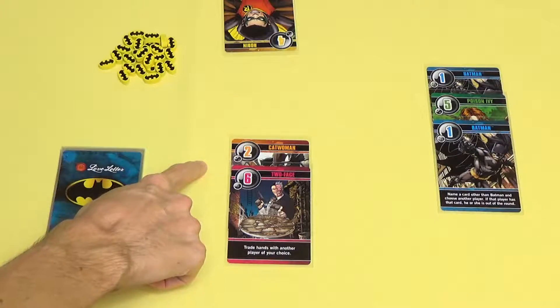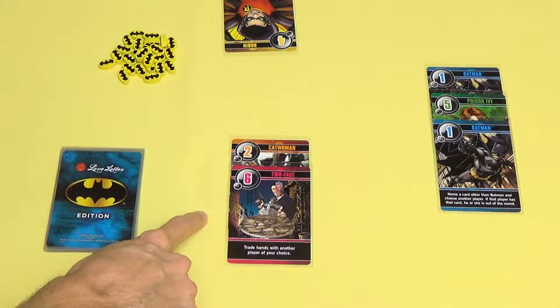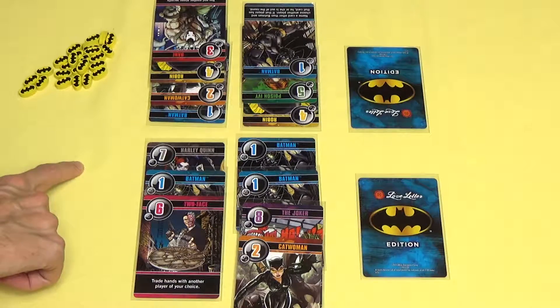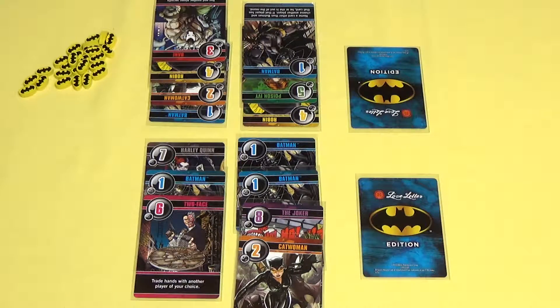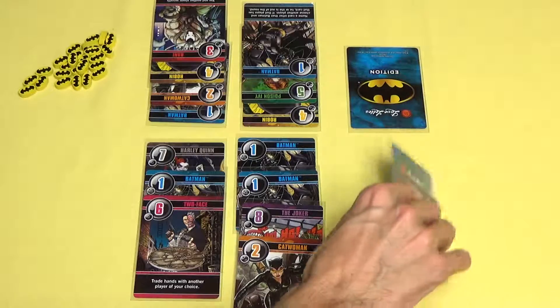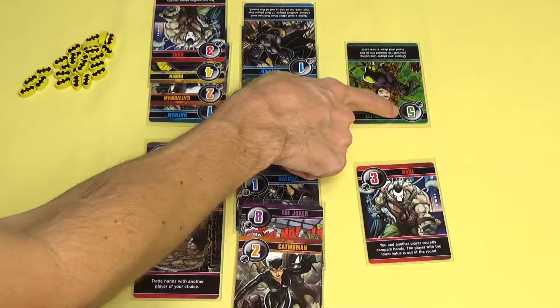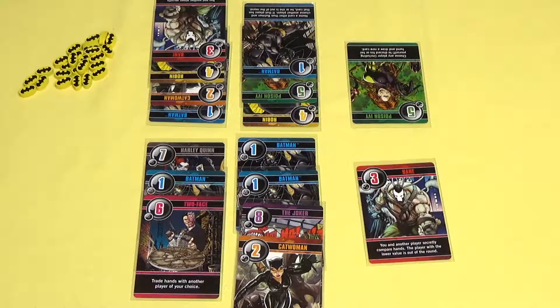Make sure to overlap your discarded cards so that players can see which cards were discarded. A round ends when the draw pile is empty at the end of the turn. Everyone still in the round reveals their hands and whoever has the highest number at the top of their card wins. A round also ends if all players except one are out of the round — so if you knock somebody out before the draw pile is empty and you're the only one left, the round is over.